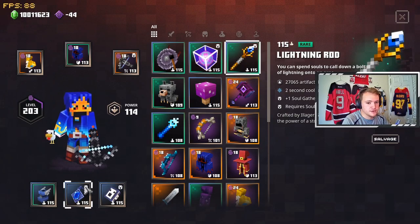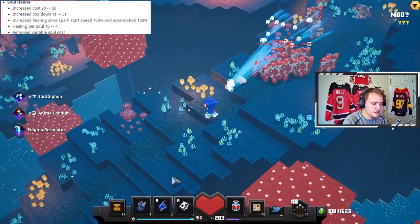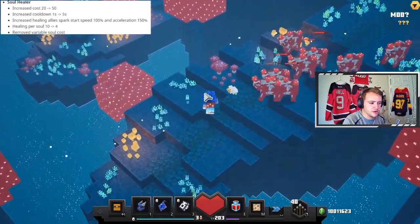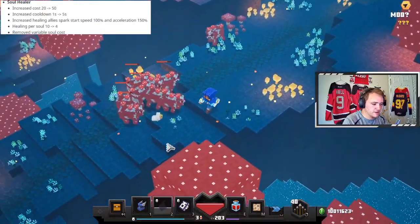Now the last artifact we're covering for souls is the Soul Healer. I'm going to go to the mood level, take some damage, and see how much the Soul Healer heals and how fast it does it. With a full soul bar, you can expect to get 6 heals off — it's 50 per heal and there are 300 total. So if I take some damage, I can heal right there.